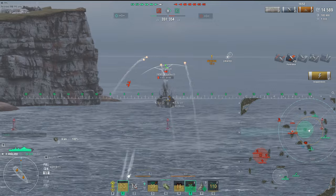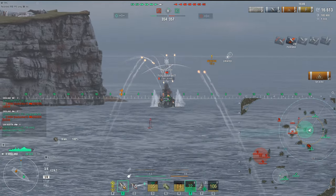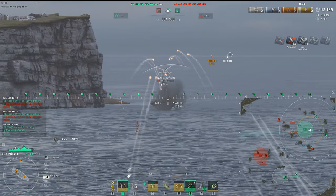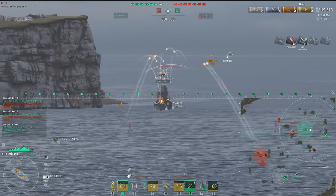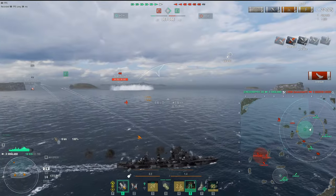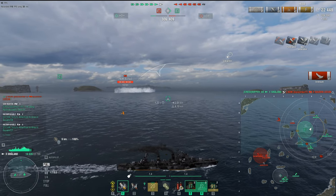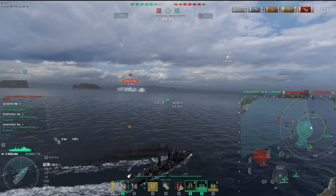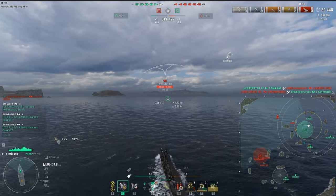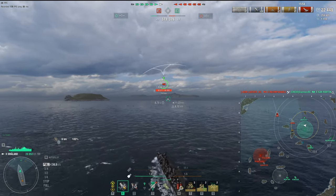Gunlau is down to 4,000 HP — we can take this easily. Smolin has very good DPM and fire-starting capabilities. He only gets one shot and goes down for the count. Splash one — he goes down. We take out the cruiser, and that was crucial — an airstrike cruiser. Right now we've got Charlie. We don't need to rush; we can cap our two caps. Unfortunately, we lose our St. Martin right there. The Incomparable has the heal and those big guns that can do significant damage.